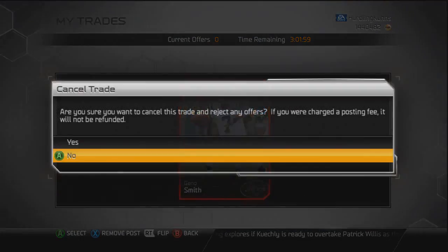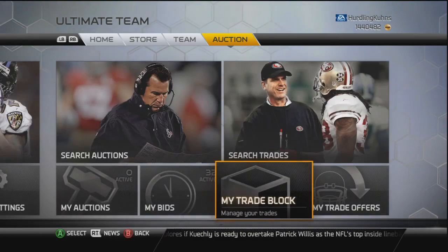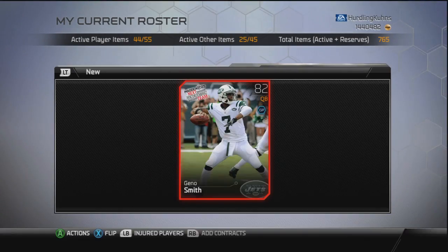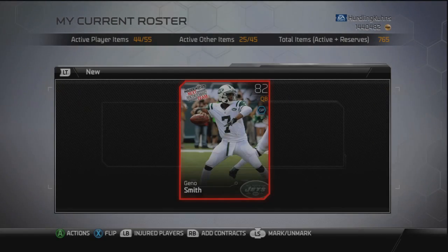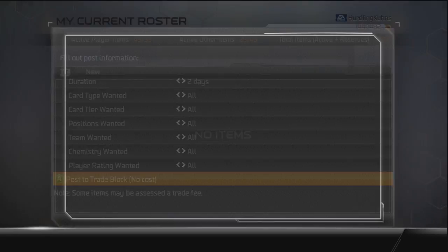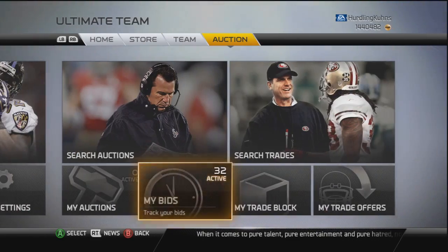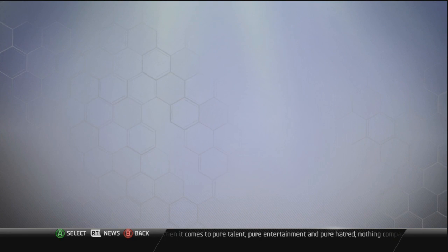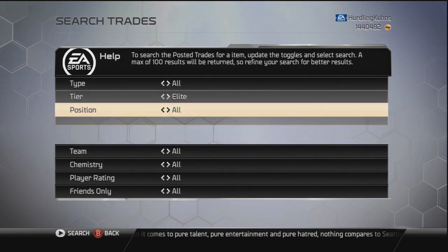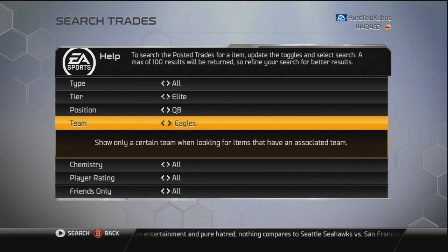I don't know how to work the trade block — I don't trade ever. Alright, so we're going to go ahead and pop him back up there for two days and see what happens. See if I can find him then. Or maybe it just doesn't show me my own trade items? That would make sense, I suppose.